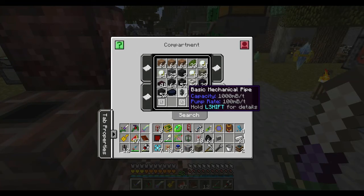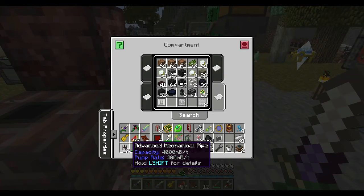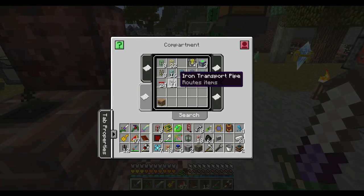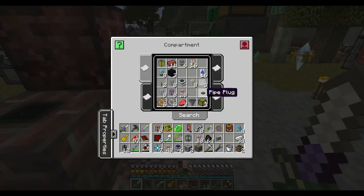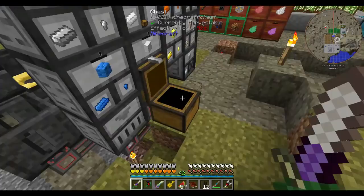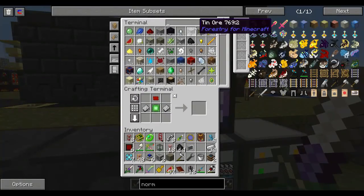We need to get the mechanical pipe. We've got advanced mechanical pipes which will pull out 400 millibuckets a tick. Where did all of them go? Not in there — there must be an AE system. Let's write in pipe.